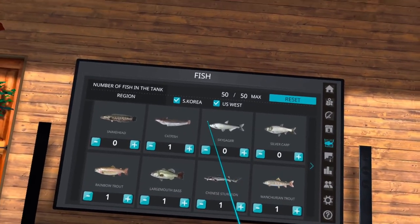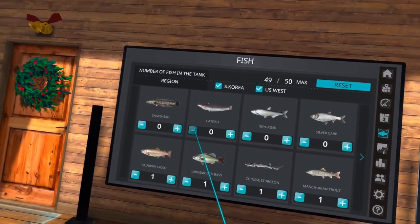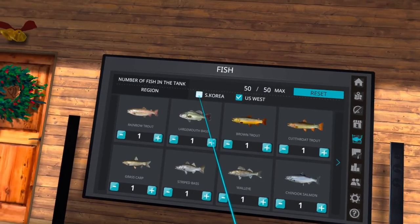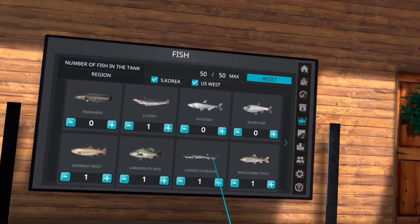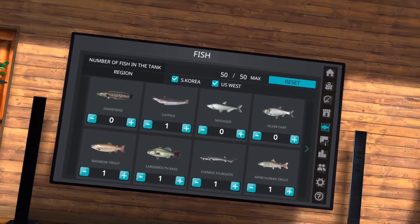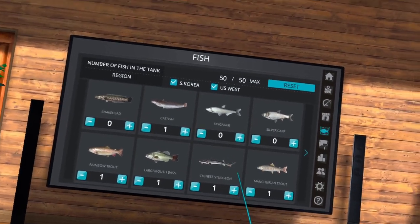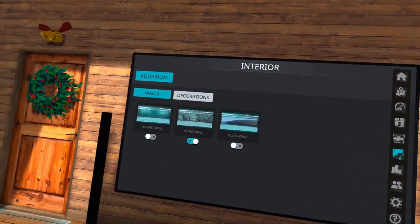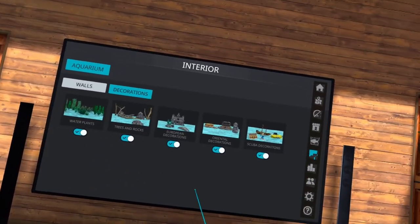The Fish section is where you control which fish show up in your aquarium. If you hit reset it drops everything back down to zero. You use plus and minus to add or subtract fish. South Korea and US West will toggle the fish for those regions on and off. You can store a max of 50 fish — there are more than 50 fish so you have to be particular about which ones you put in. Even if you release a fish while fishing, you can still add it to your aquarium. For your interior, this is where you toggle the different aquarium decorations on that you've purchased or earned through rewards by doing specific tasks.